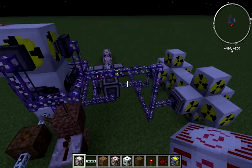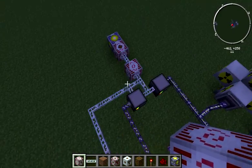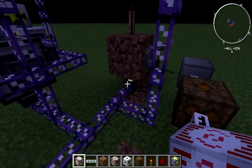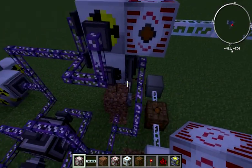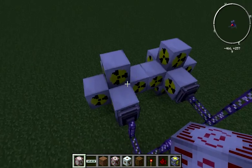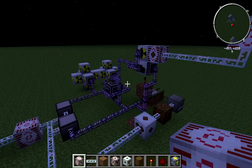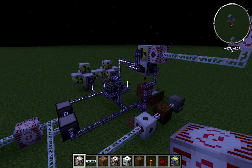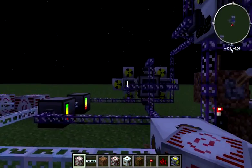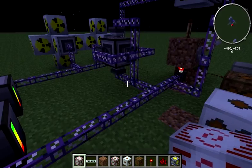So that is a block by block of how we do it. You could route the power being output from your generator back over here and remove whatever initial power you're using. To summarize: we need access terminals, cable, a level emitter, export buses, storage buses, an interface with more export buses, and then storage buses into our cooling bank. That is the block by block of the CRCS reactor using NAK coolant cells, complete with the manual override and the temperature monitor. I hope this has been helpful. Please let me know if you've got any questions, comments, or concerns — feel free to leave them below. Thank you.